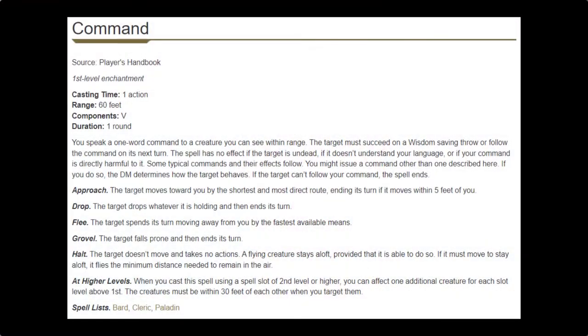The unique spell we pick up at level one is Command. This is a very versatile and great spell. In combat, it can be used to tell an enemy to flee when they're surrounded by your melee compatriots and they all get opportunity attacks. Or you can tell them to grovel, they'll drop to the ground, and now everyone has advantage on their attacks — it's kind of an alley-oop spell. Out of combat, you can order someone to drop an item and then pick it up and run.